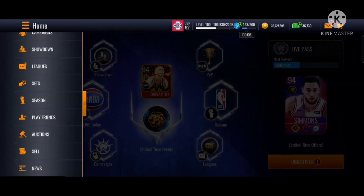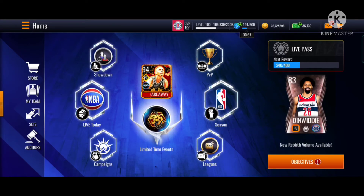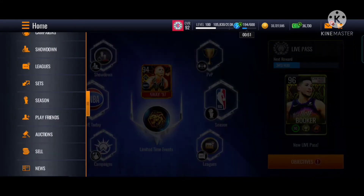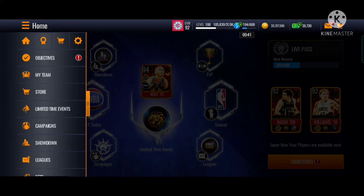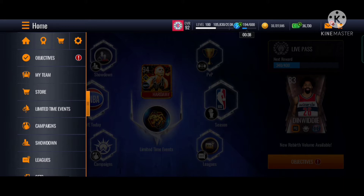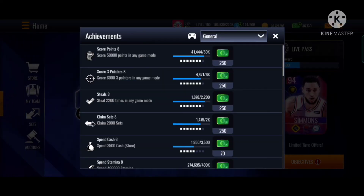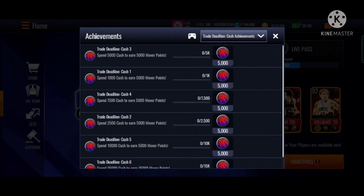If you guys don't know where to check your cash, mover points, or coin progress - you can see there's 3 lines, press on the home button, go up. You can see there's a home, there's an achievement which is the medal, and the shopping cart. This thing here is the store, and then the settings. Press on this thing where the arrow turns up above. You can see cash progress.